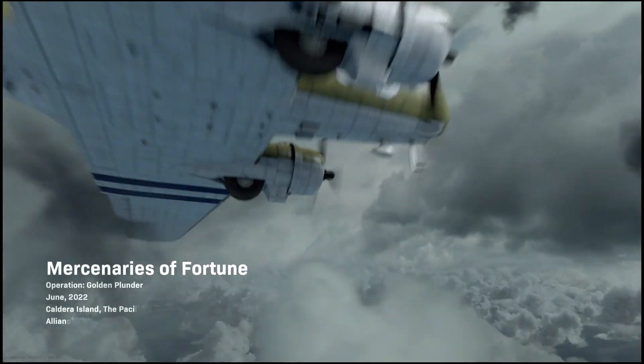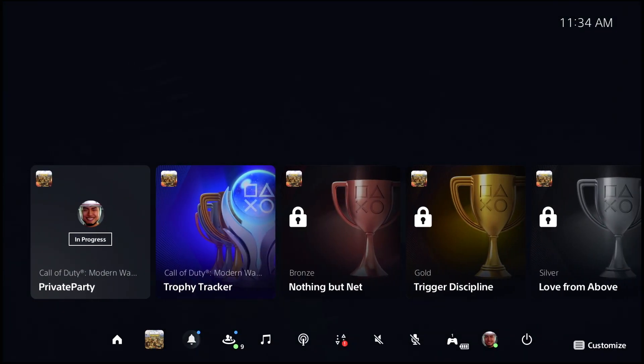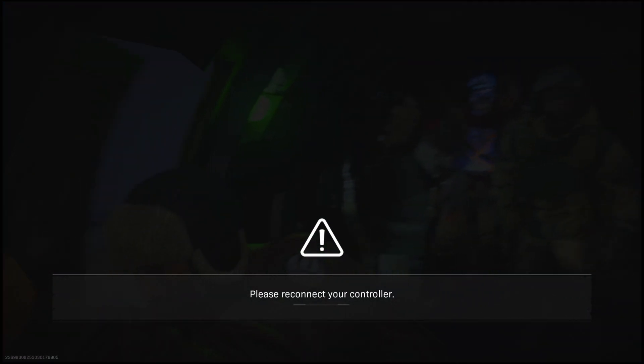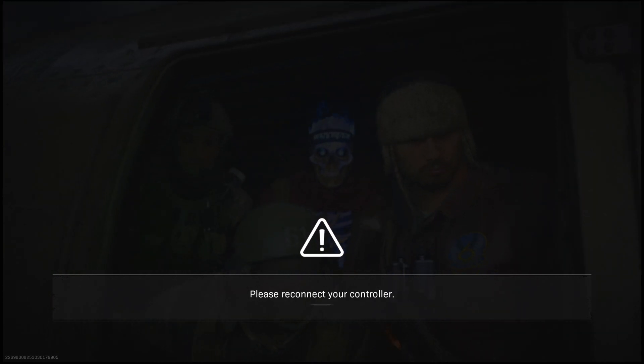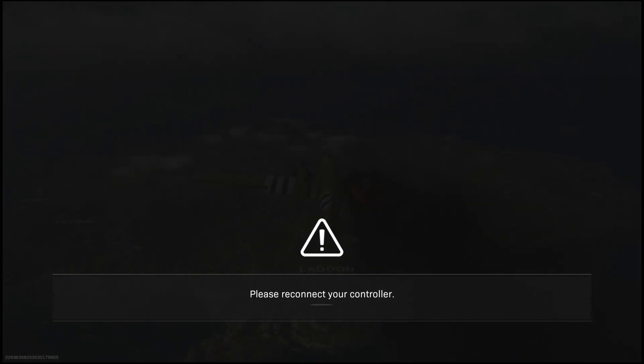Now basically what you want to do is get to this screen right here. You can either pause the game or leave it unpaused like me, but what you're going to do is disconnect your controller. If you have a wired controller, just take it out of the system. For me on PS5, I just disconnected my controller, and as you can see the message will pop up saying 'please reconnect your controller.' Just leave your controller disconnected — it's going to take you off the map and you'll land in the water. You should not die at all if done correctly, and that message is how you know you've done it right.